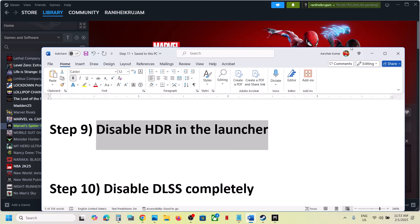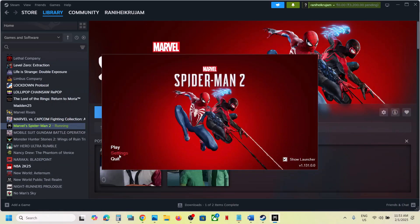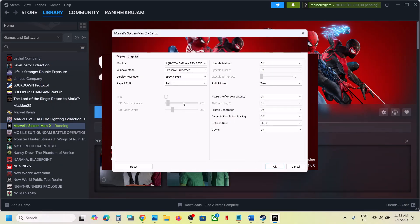Disable HDR in the launcher. Go to launcher Settings, then HDR. If HDR is on, turn it off and then check.